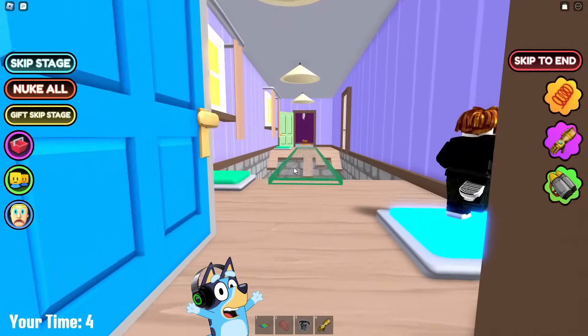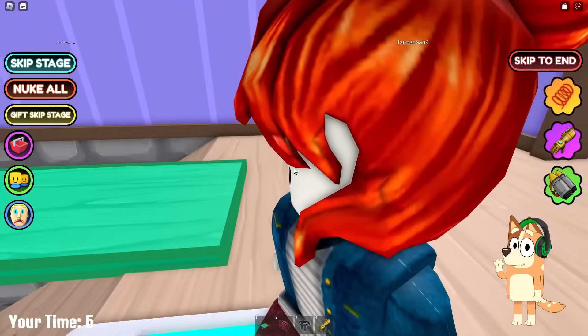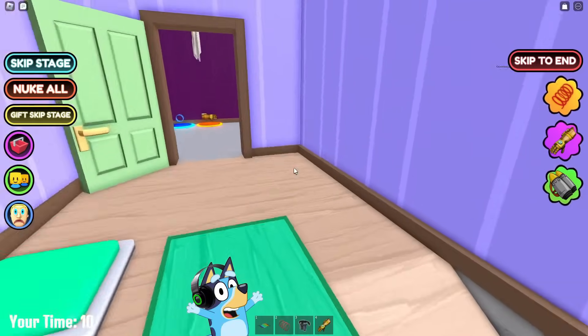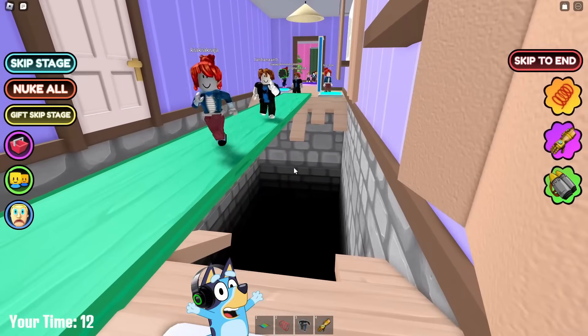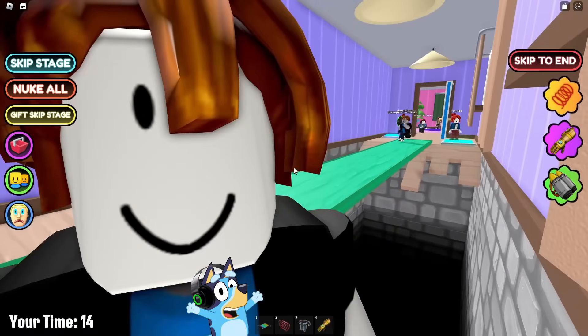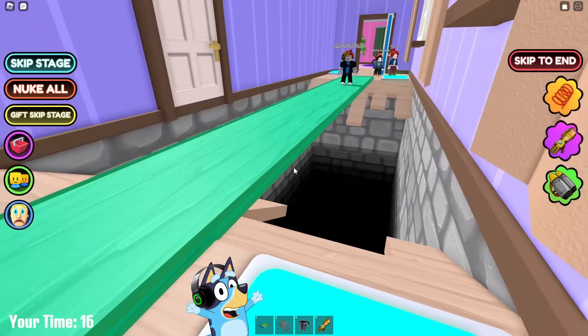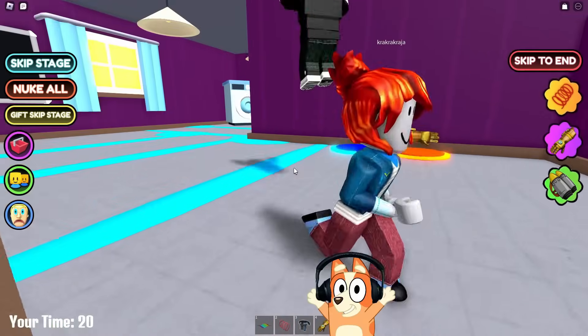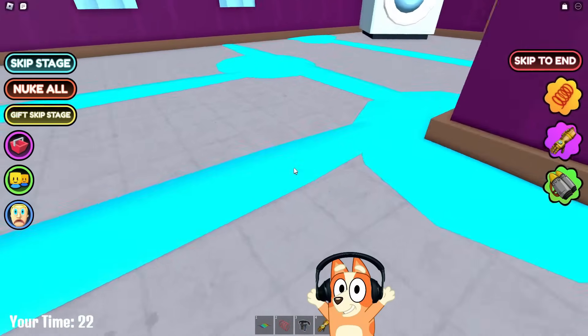Hello, everyone, friends, and today we will play Team Escape from Mom. From Mom? Are you going to run away from me today? I won't let you go anywhere, Bluey. No, Mom, I didn't mean you. In this game, we need to escape from the house of one very evil mother. That sounds interesting. Let's see what challenges lie ahead of us — this is again a team game and here we will need to find a partner.